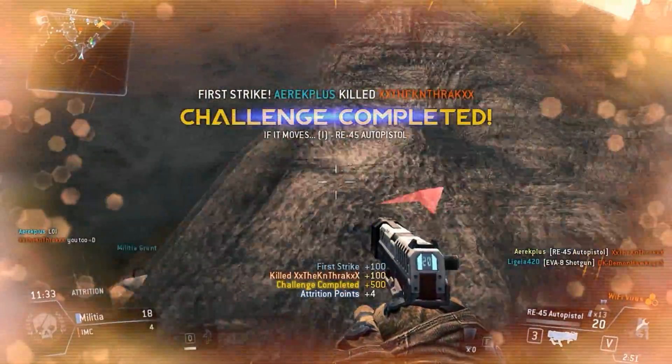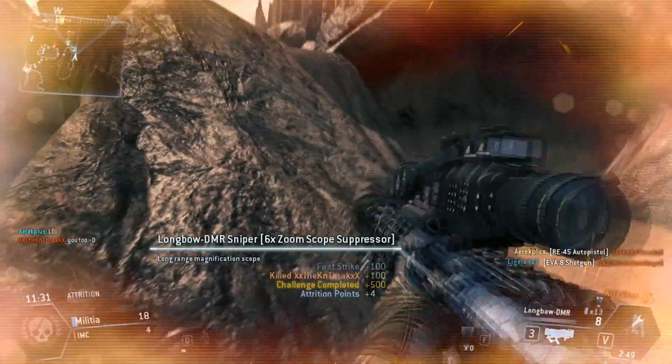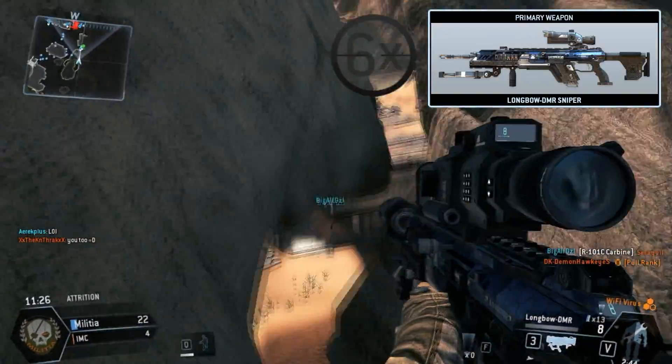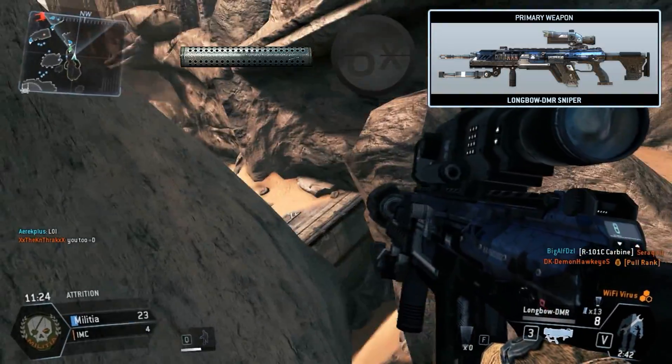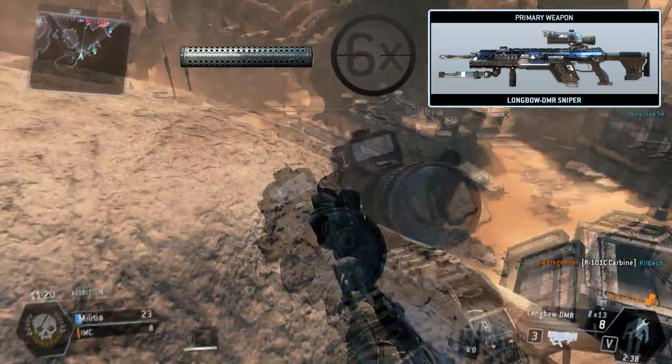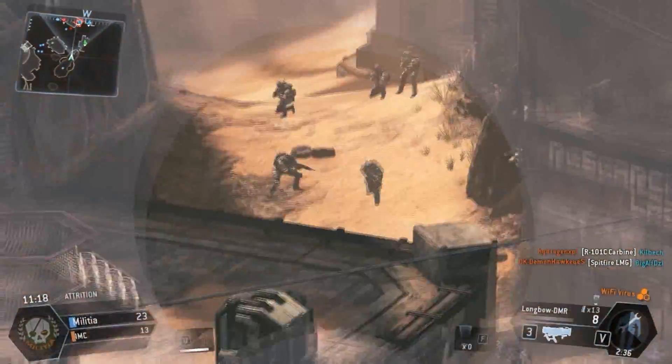Today we're not only going to focus on the class loadout, but how to play it as well. Starting out with the Longbow DMR Sniper with a 6x zoom scope and suppressor. This keeps you away from potentially deadly close range engagement while keeping you engaged at long range, making you silent but deadly.